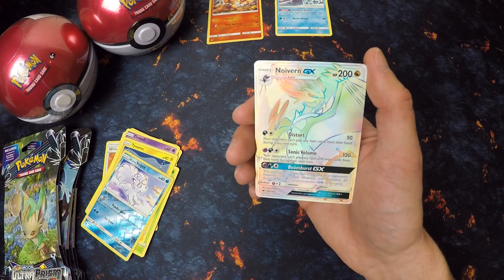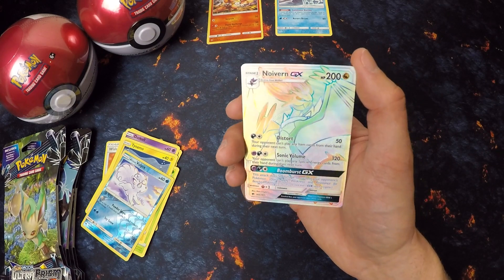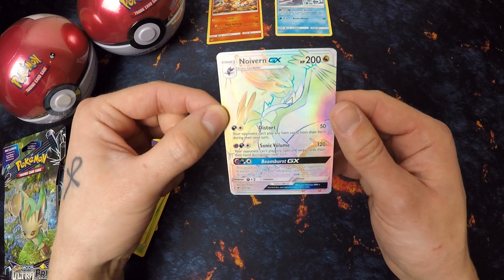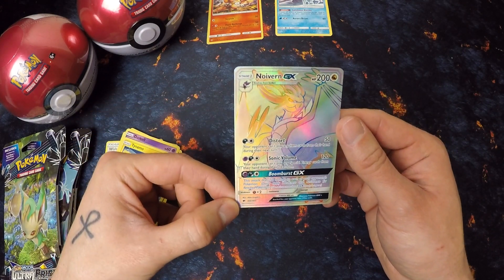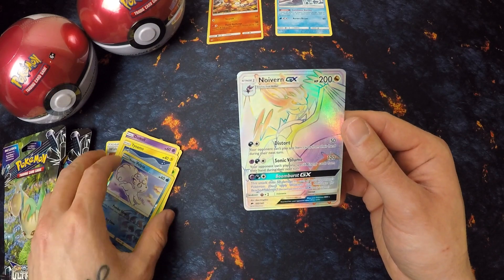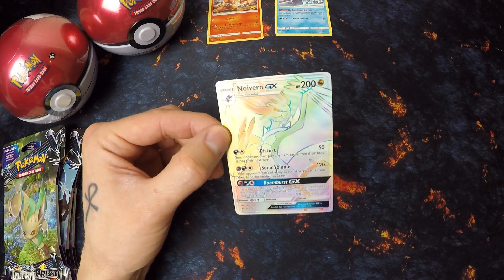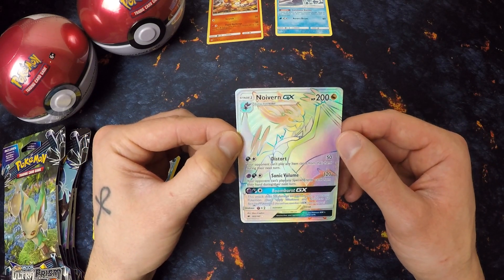Oh wow! We have a rainbow rare Naganadel! What a pull! So the rainbow rare Charizard — I did actually spot a little bit of the border before I got to it, so my heart skipped a beat. I thought I got the rainbow rare Charizard. That would have been absolutely amazing to pull. But a rainbow rare Naganadel is still a great pull!